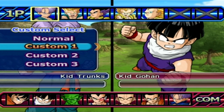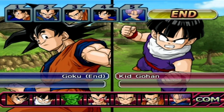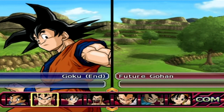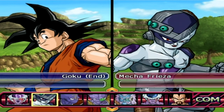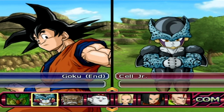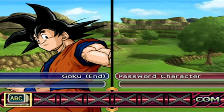Goten and Trunks are way easier to fuse than Goku and Vegeta, because they do fusion way more. So you can get a very strong Gotenks very easily. Of course, you have to keep them alive, but because they're kids, they have naturally less health. So it's a little bit hard, but if you do pull it off — oh my god, you can slay.